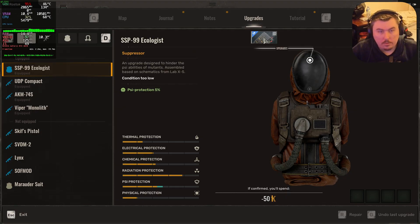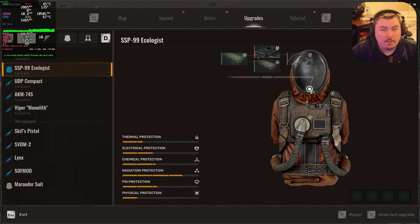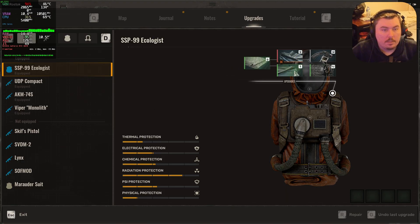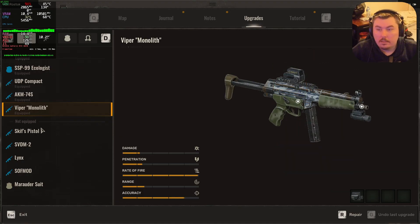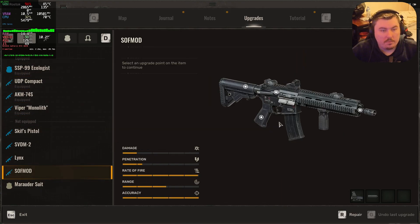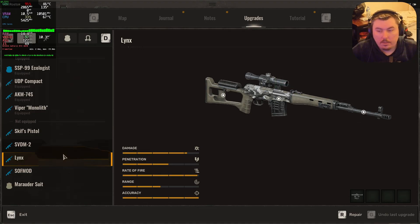Conditions too low — so I can't do it, I need the blueprint for the suppressor. Need the materials. This guy's kind of lame. Alright, the Viper Monolith — any upgrades here? No, too bad. What about the Marauder suit? That'd be pointless — I already did all of that. There we go, that's all upgraded.